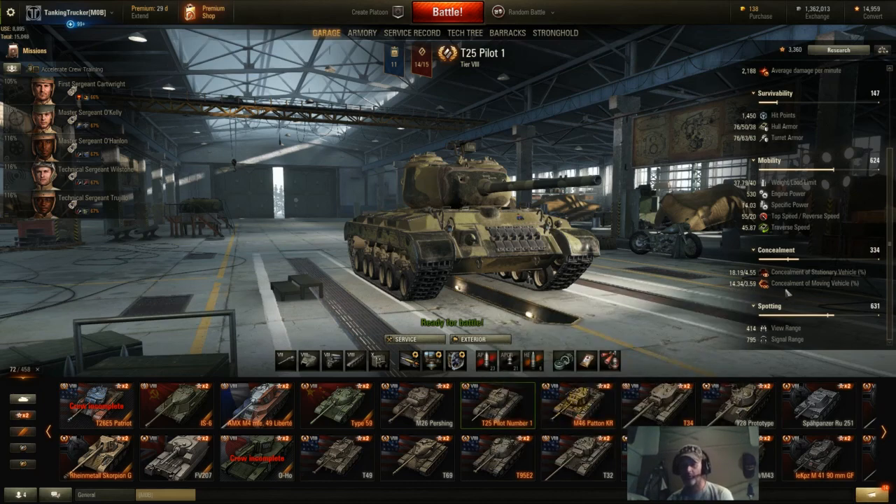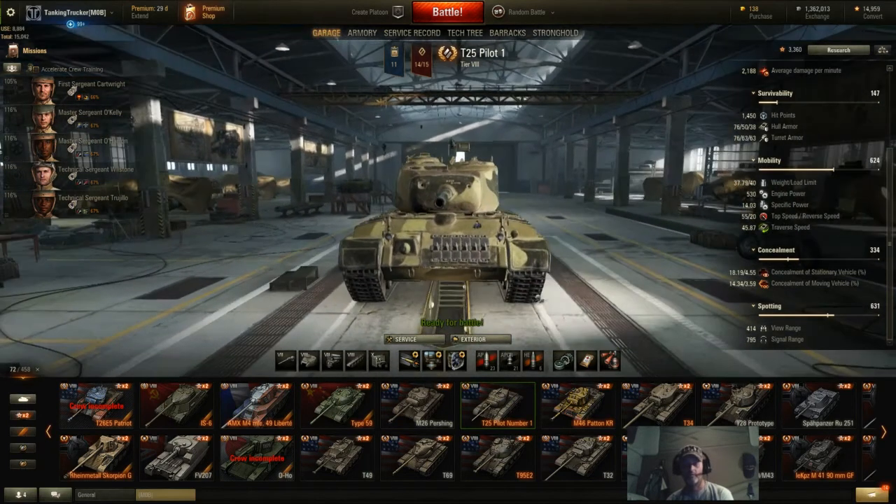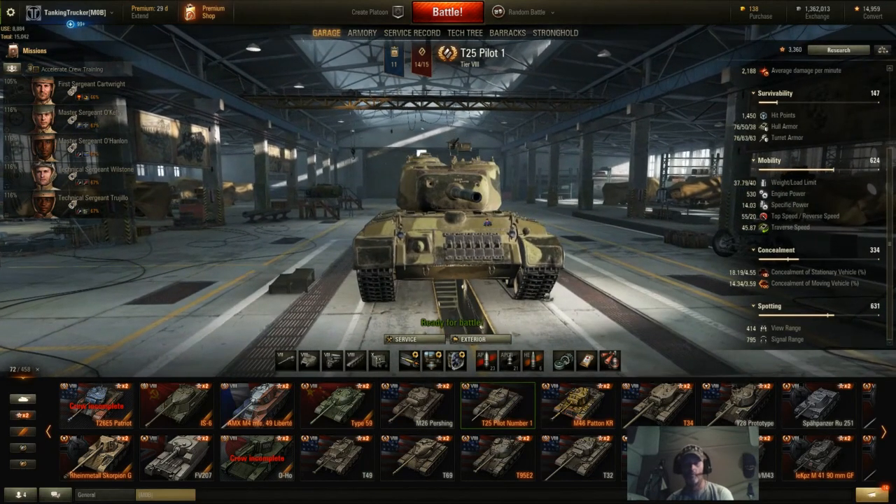Moving concealment is 14.34, so even on the move it's still pretty good. Moving-while-shooting concealment is 3.59. View range is 414, but that's also with a really good crew and vents, so at least it's got decent view range. Signal range is 795.